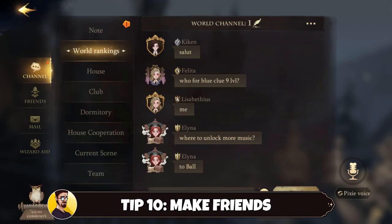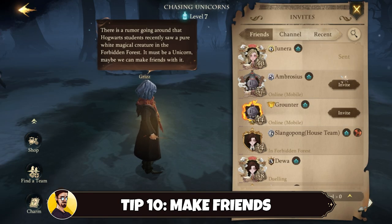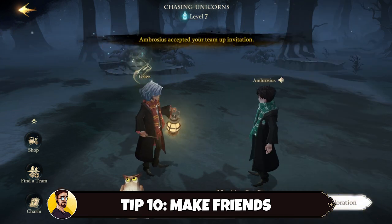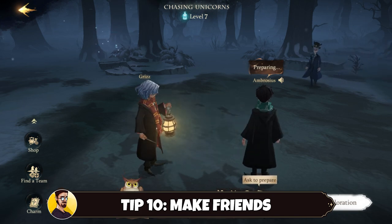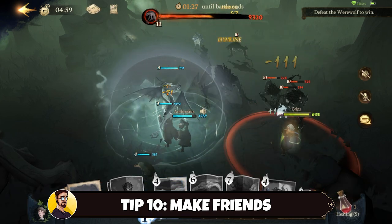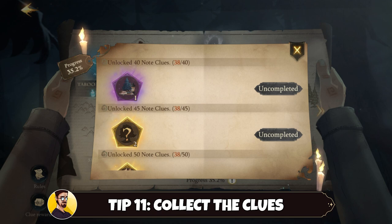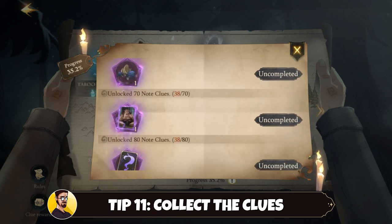Tip number ten: make friends. You can make friends by clicking on people, for example in chat, and adding them to your friend list. Friends can be very helpful since there are many ways of playing together in Harry Potter Magic Awakened. If you are playing in the Forbidden Forest, it will be crucial to have friends helping you out, since the higher levels where you get the legendary echoes are nearly impossible to master alone. Tip number eleven: collect the clues from the Forbidden Forest missions. These will grant you great rewards, from legendary echoes to curious card boxes to decoration items for your dorm.